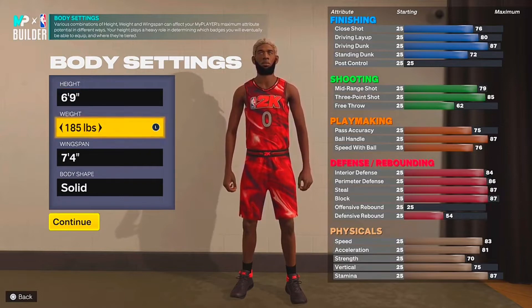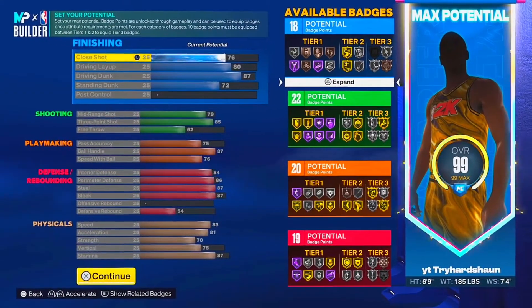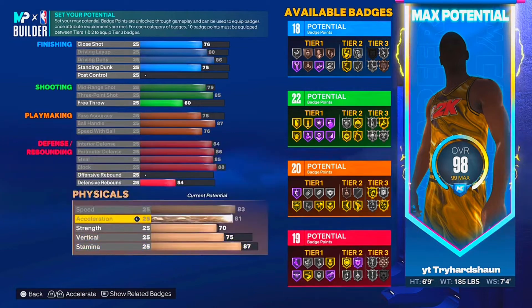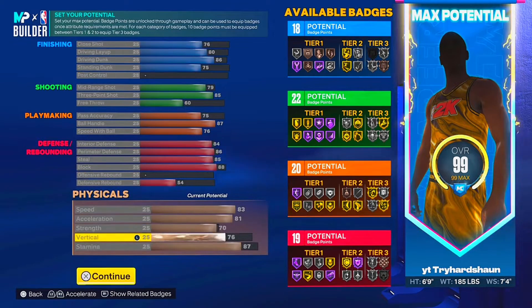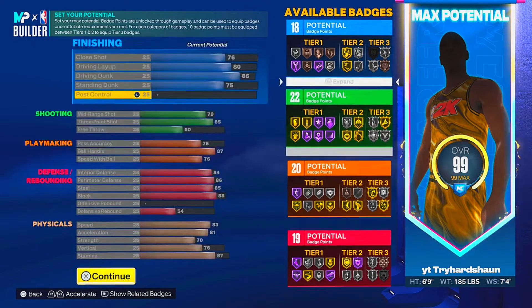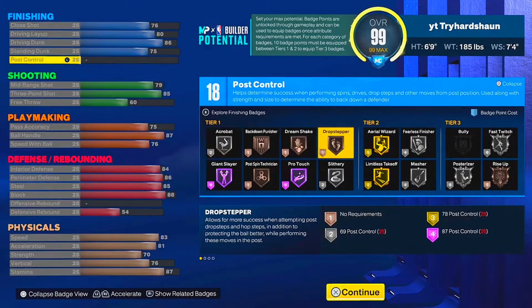I'm gonna show you guys these attributes — you can just copy them. These are the attributes you get: 85 three-point rating on this build, and 88 block.